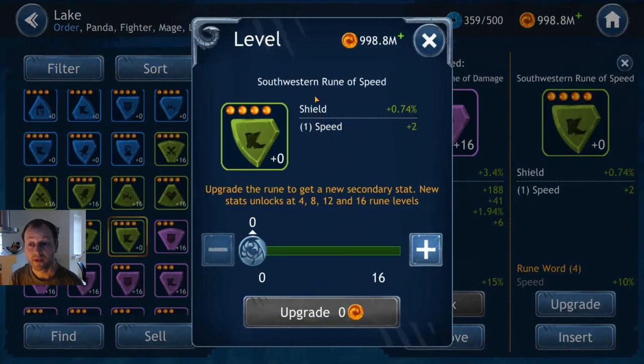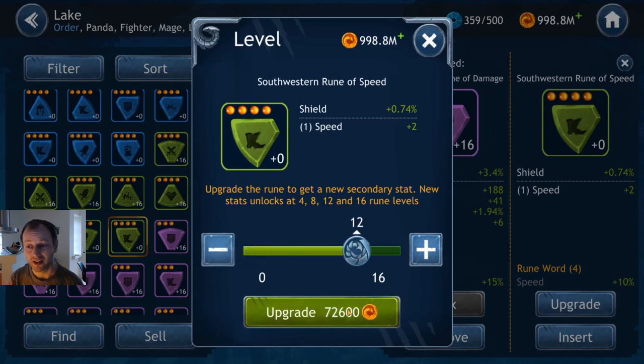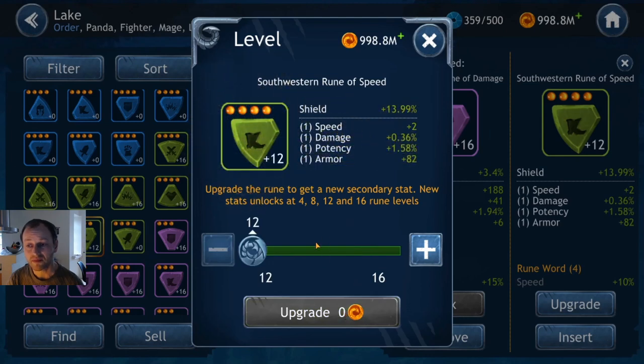Here's another gamble — it's a speed rune. You want speed secondary on all speed runes, except the northeastern one where you want primary speed. If you buy any speed rune, you want speed on it — if it doesn't have speed, don't buy it. This one is cheap but you only get one chance at rolling speed again. It's not great but it's a lot cheaper than buying the purple one. We wanted speed on the last roll — and we got it! It turned out to be a very good gamble. I was lucky, but it turned out as you want a speed rune for characters that need to go fast.